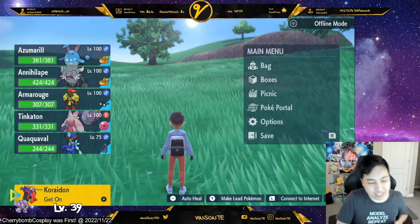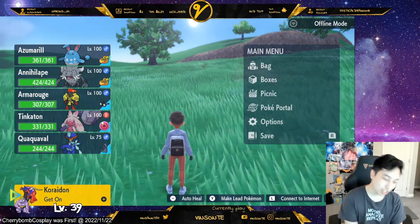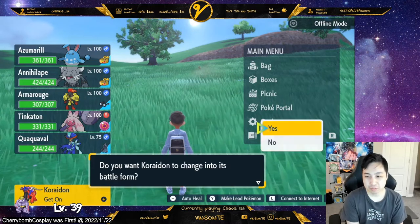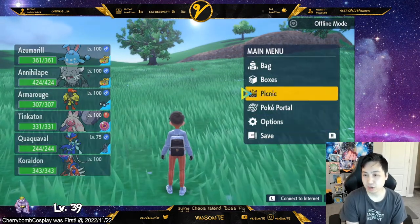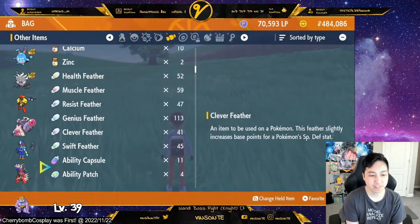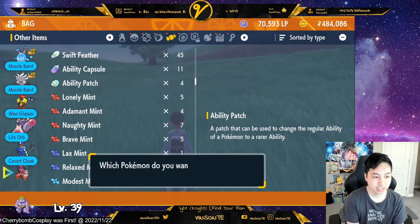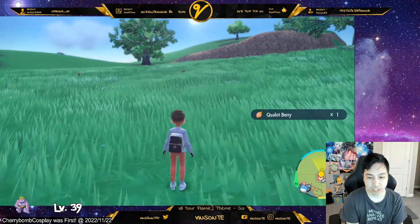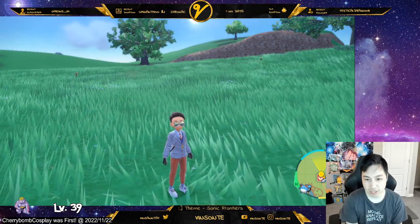To start off, you guys actually need to beat the game so you can have Koraidon join your party. Once you get that, you can click here. First thing you want to do is make it into the battle form. Now you need to go and grab your Ability Patch and give it to be held by said Mon. You actually need to ride it so it saves into the riding slot, and then you unride it.